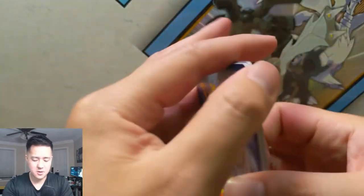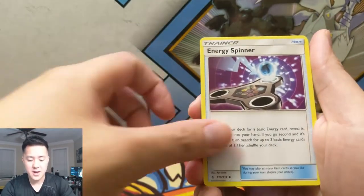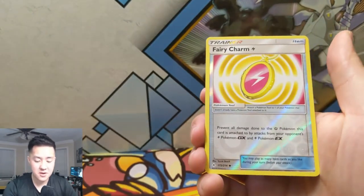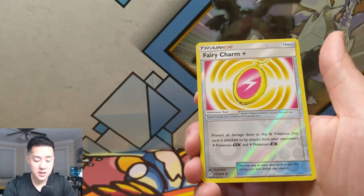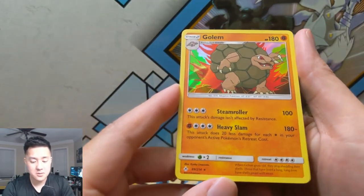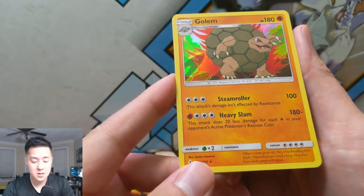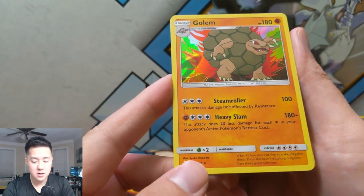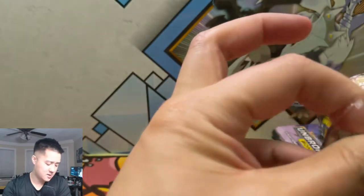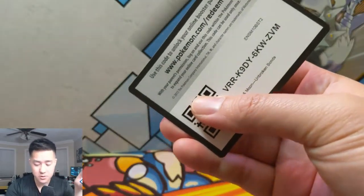We're still on the road to redemption to recover from our first box, which was very weak. We got a Gliscor — it's pretty creepy — Triple Acceleration Energy, love that — Energy Spinner, Steel, Bellsprout, Gastly, Fairy Charm reverse. 'Prevent all damage to Fairy-type Pokémon this is attached to by your opponent's Electric-type.' Why specifically the Electric type? Then we have a Graveler — 'Steamroll: this attack is affected by resistance.' This card could be pretty good with Triple Acceleration. 'This attack does 20 less damage for each Colorless Energy in your opponent's active Pokémon's retreat cost.' For the big tag teams they're like three, so you're down to 120, but that Steamroller with Triple Acceleration is doing 100 damage straight up — not bad.